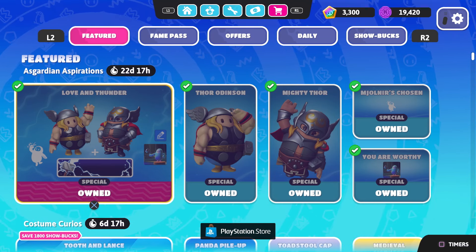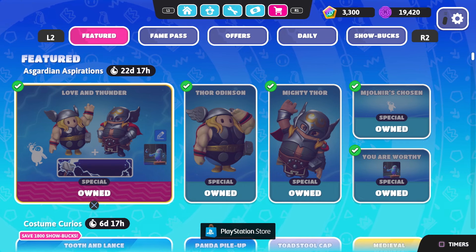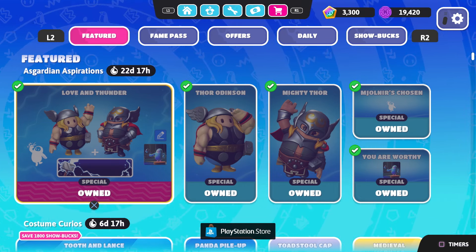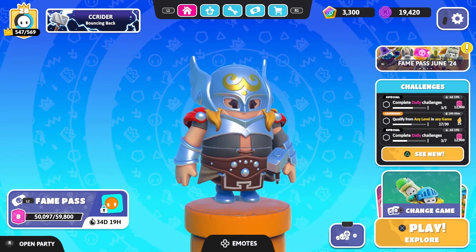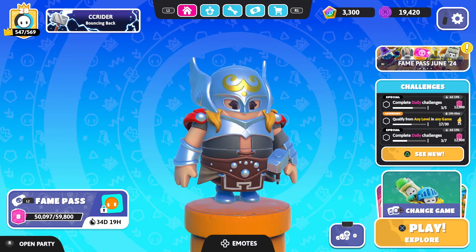Let me know which one's your favorite and which of the upcoming Marvel bundles you're excited for. Are you excited for the Captain America or the Hulk one? I'm really, really excited for the Hulk — he's my favorite Avenger. So with that being said, that is going to wrap it up for today's episode of Fall Guys Ultimate Knockout. Thank you guys so much for watching — I'll see you next time. Bye-bye.